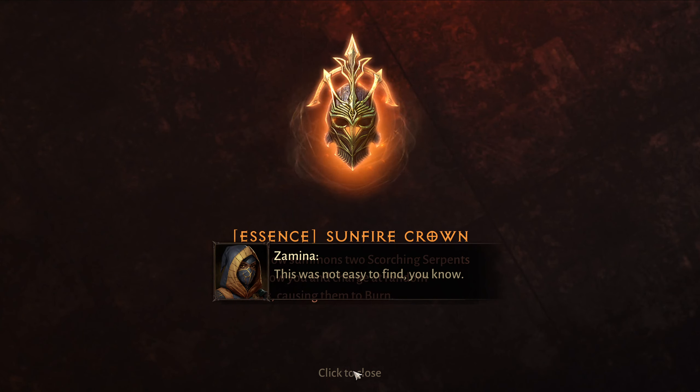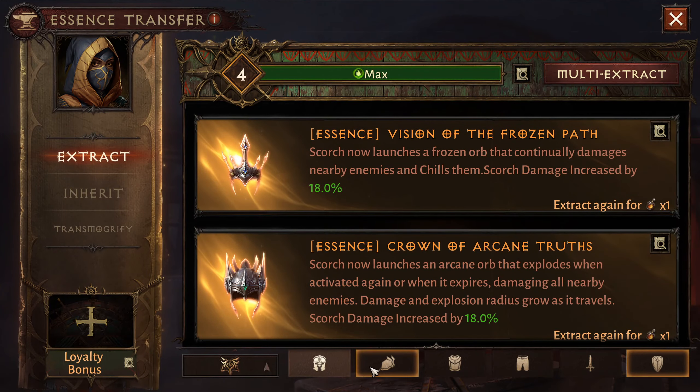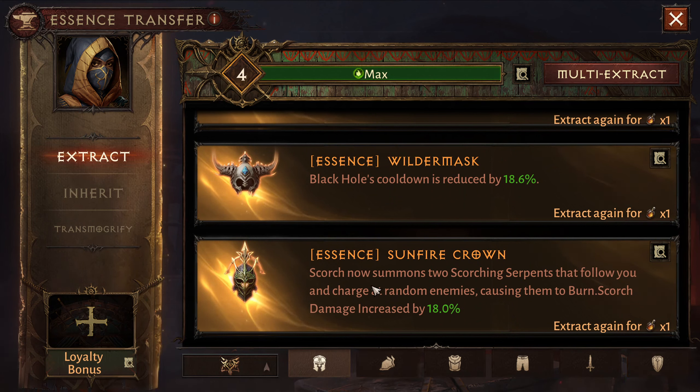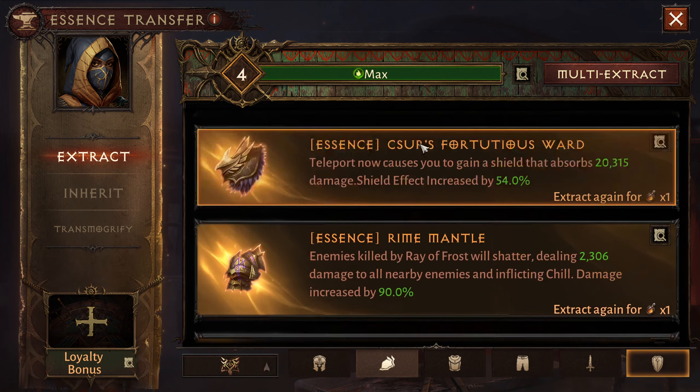Holy crap! All right, one in the can — I'll take it! This was not easy to find — I salvaged like two things and got it. Hell yeah, that makes up for the last time of not getting it. One down — we got one down, and we got the serpent's helmet. I might do a separate video testing that out.